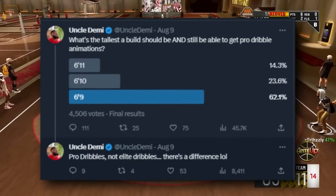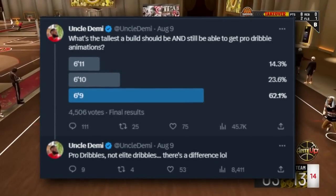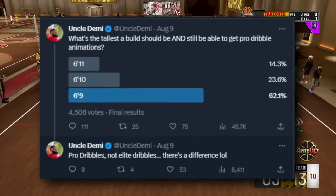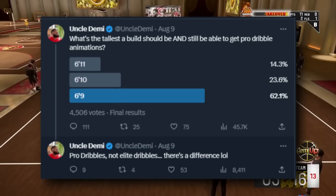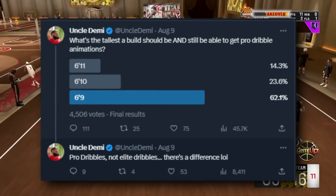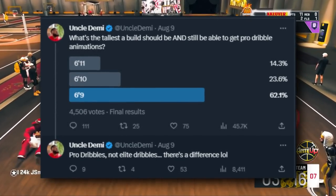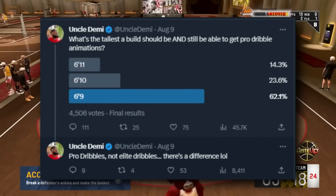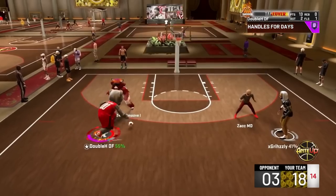Uncle Demi tweeted a poll asking what's the tallest height that should get pro dribble animations — most people said 6'9. So if you're a taller player wanting those pro dribble animations, you might not be able to get them. But pro play is still available with plenty of animations for all heights, so taller builds should still have options.